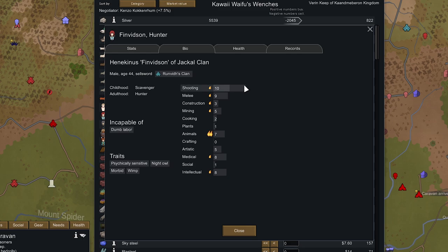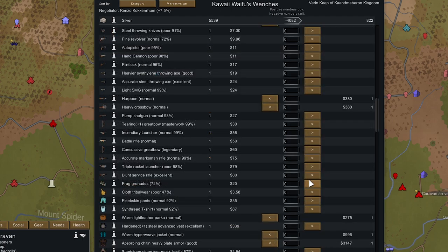Yellow's a bit old at 52, but we need all the help we can get right now, so we'll pick him up. The other guy, Finvidson, has 10 Shooting and a minor passion for Intellectual, but he is a Wimp — which lowers his pain shock threshold so a couple hits will take him down. That trait does increase his movement speed though, so he'd be great at kiting. We'll pick him up too — another fighter and researcher. It'll cost 4k for both.